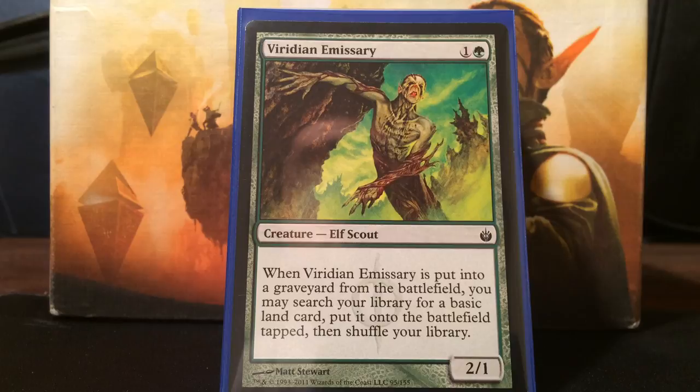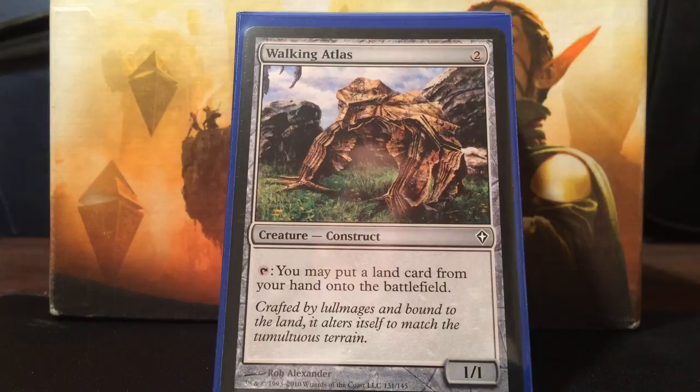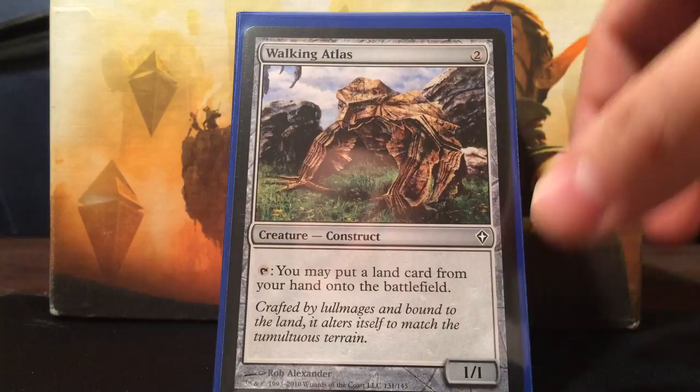Next is Viridian Emissary, which should probably be Sakura-Tribe Scout, but I don't have one yet. It's a 2/1 for two, but when it's put into the graveyard from the battlefield, you may search for a basic land and put it into play tapped. I like it because it gives opponents a choice - do you want to let me draw a card, or do you want to let me ramp? Those are both options I'm willing to take. Next, Walking Atlas - two mana for a 1/1, and it taps to put a land card from your hand onto the battlefield. More ramp.